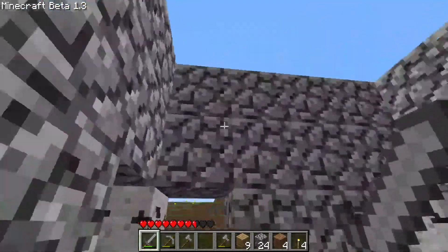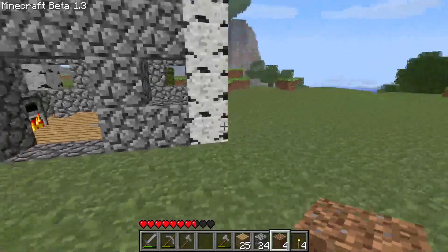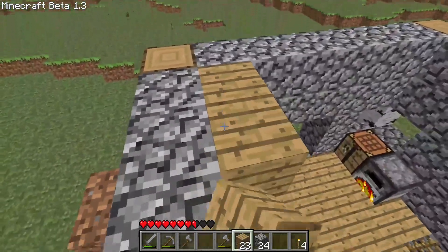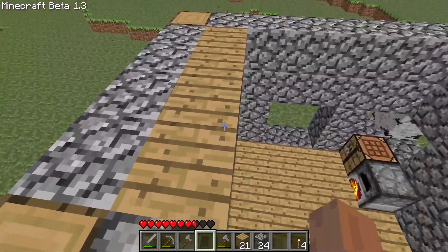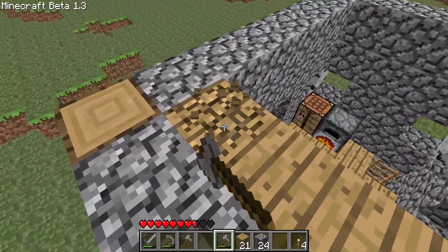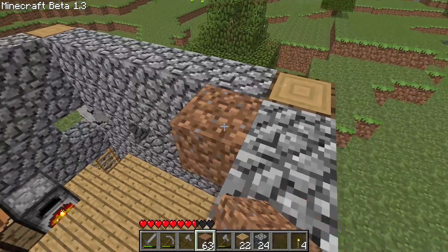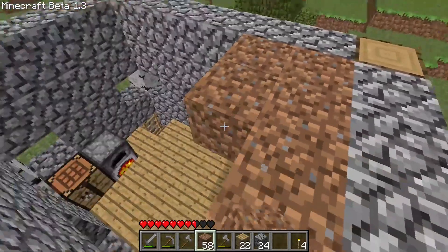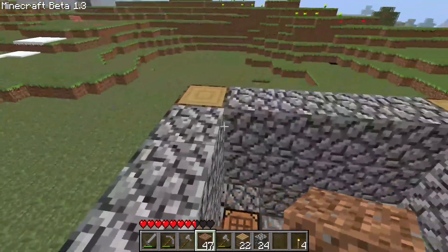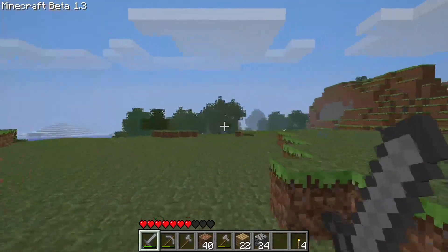I'm afraid a vaulted ceiling is going to be too big. Actually, let's do a vaulted ceiling first of all. I'm going to do it in dirt — block this off in dirt first and then take it down. See how tall it is with a vaulted ceiling, and see how tall it is with a normal ceiling. Let's get back — it's nighttime going.